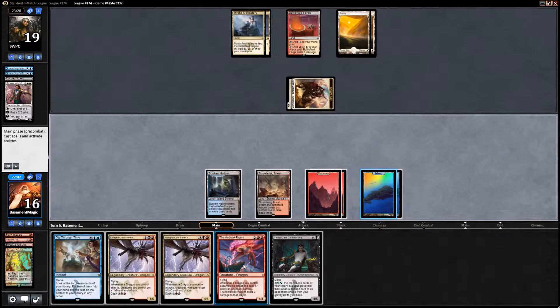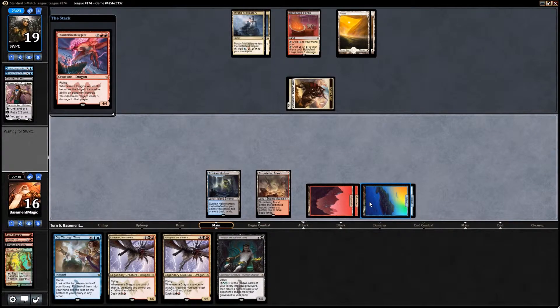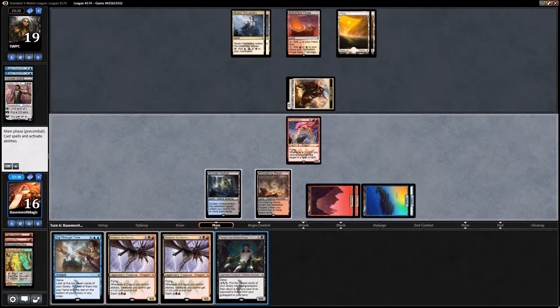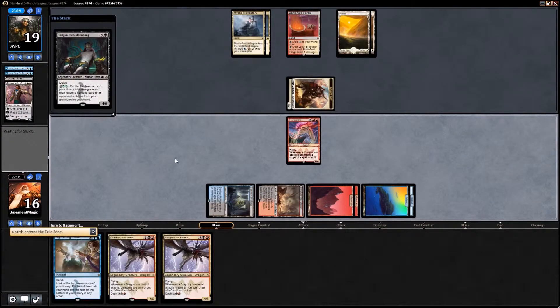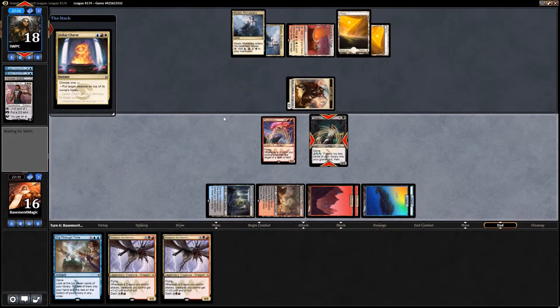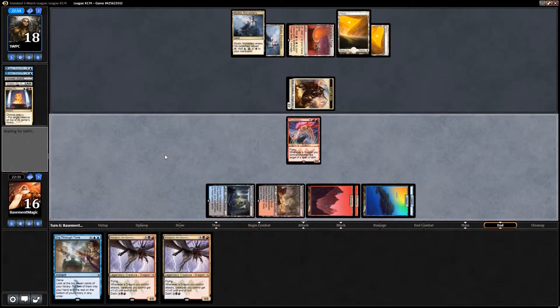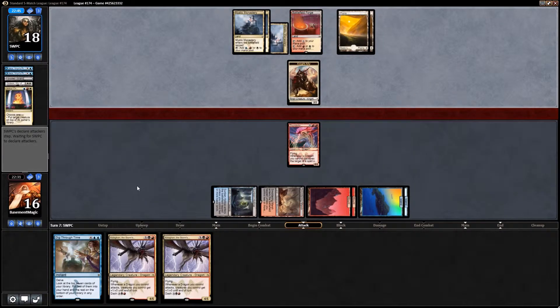Here we can play our Thunderbreak Regent and our Tasigur. He might have an Ojutai's Command but he does not. I don't see any black on his side, so that would make you think he's not playing it — and that's decent. Him not playing black is definitely good for us: no instant speed Crackling Doom.